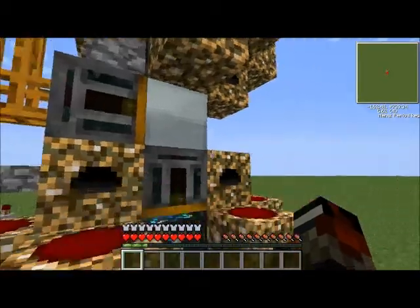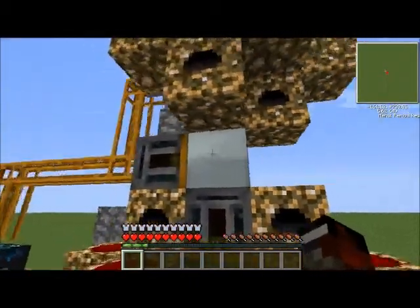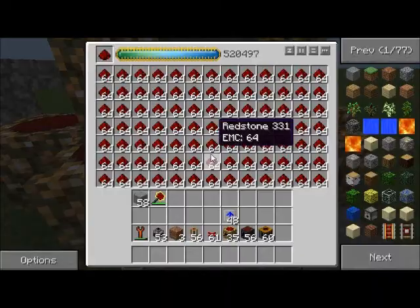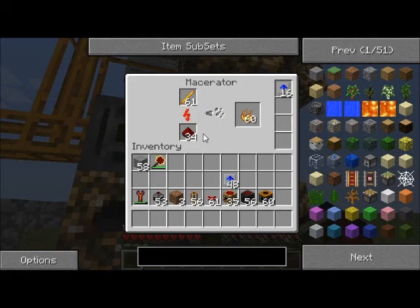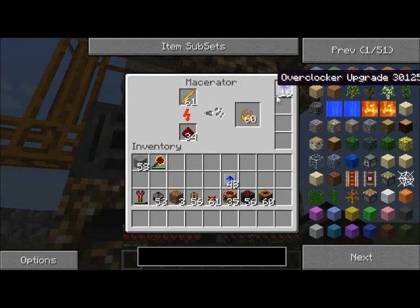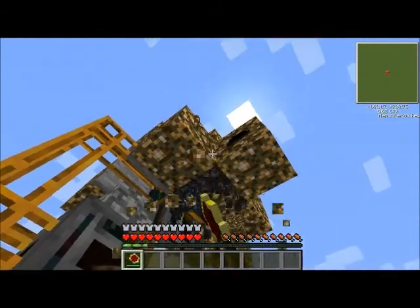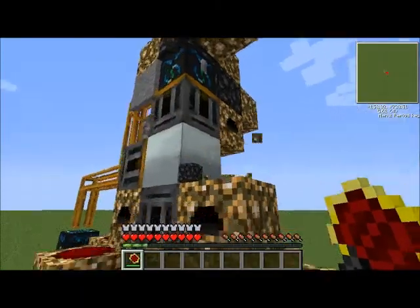We came up with this by ourselves — I don't think I've seen anyone else do this yet, though someone probably has by now. Same thing up top: there are more Retrievers, and this one makes blaze rods. The one down here with redstone retrieves into here, gives the bottom — and that's the important part, it has to retrieve into the bottom. Redstone keeps up with that and makes blaze powder. It just looks like that, so it's pretty cool.